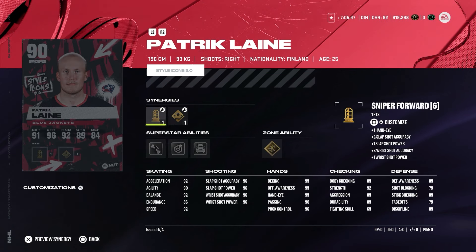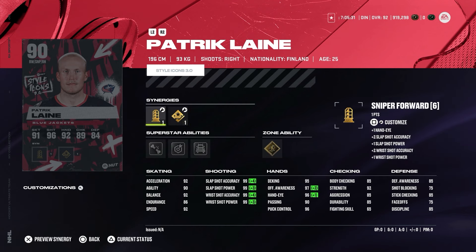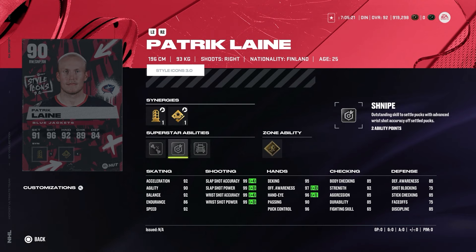If you don't want to go after MSPs, we also have other good cards. Patrick Laine — right-handed winger from the Columbus Blue Jackets, sniping forward or power forward, shooting boost or checking boost. If you activate the standard synergies you can get the shooting up to 99. 92 acceleration, 92 speed — endurance could be higher but he's still quite a big right-handed winger. Abilities: ankle breaker, snipe, big rig, and 1D. Patrick Laine scores a lot from the office in the one-timer so he's pretty much similar to Ovechkin — really good card. If you didn't grab his MSP before, the 90 overall Style Icon card is still very good.